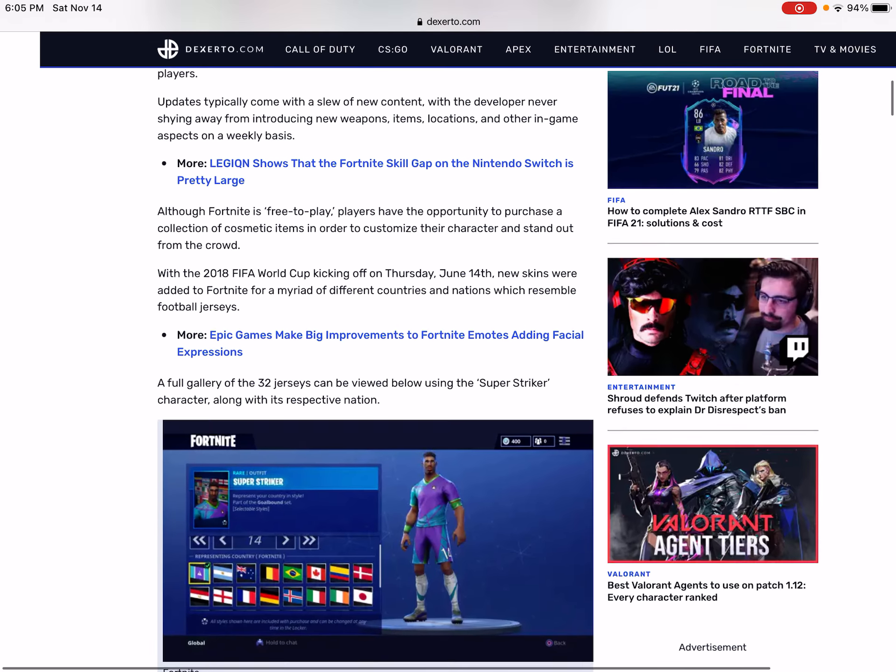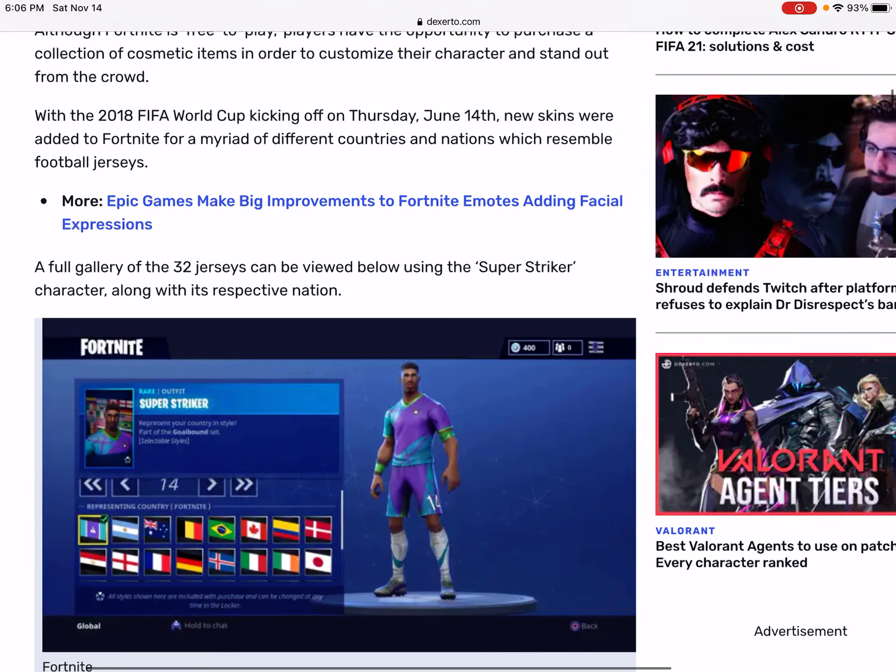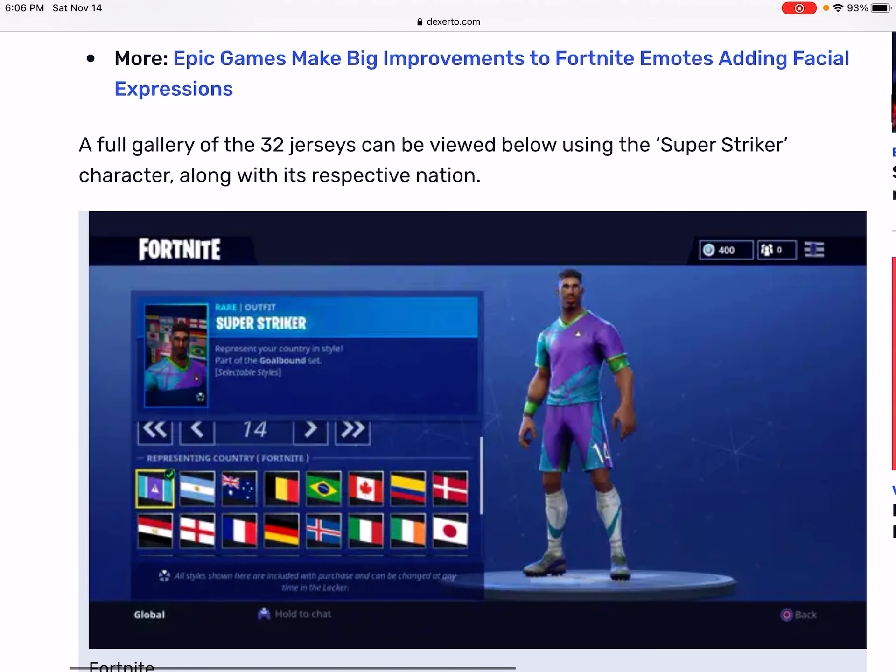Looks like that's it. There are 32 jerseys that can be reviewed down below — you guys can pause the video any time. This is represented by Dextro, great guy, go check him out. I do Super Striker in the business — this is not my favorite one, but whatever works. So if you guys enjoyed, please like and subscribe, and I'll see you guys in the next video. Bye!